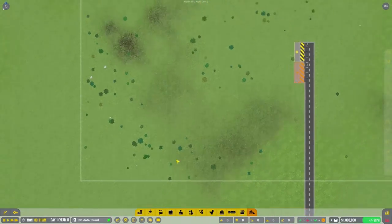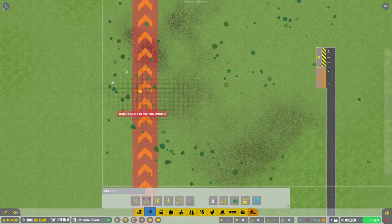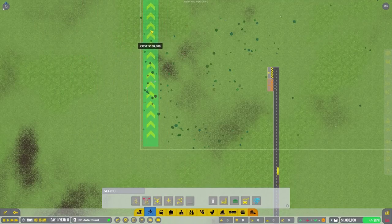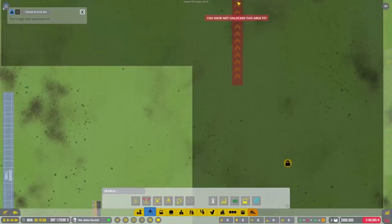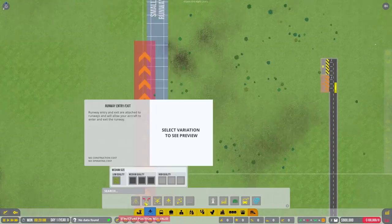Next thing we want to do is create our first airport runway. We're going to set this over here kind of in this corner - not exactly in the corner but maybe... well maybe exactly in the corner because we don't really have anything we want to do on this side. Let's put it as far left as we can so we can conserve space. Not that space is going to be an issue - there's so much to this game, there's so many areas. So there's our runway.